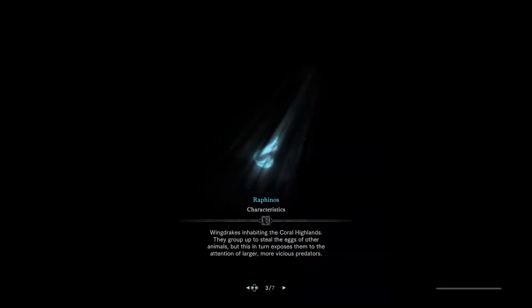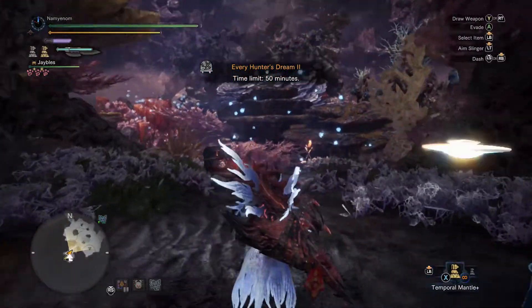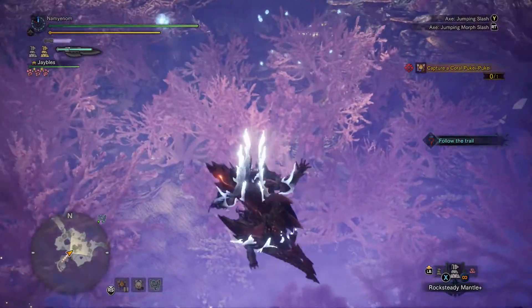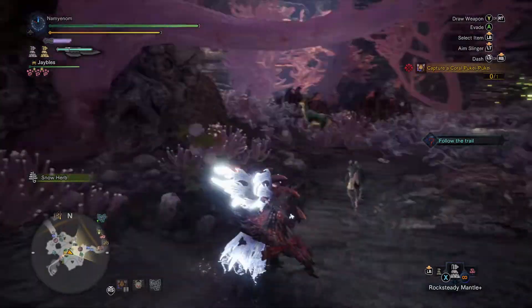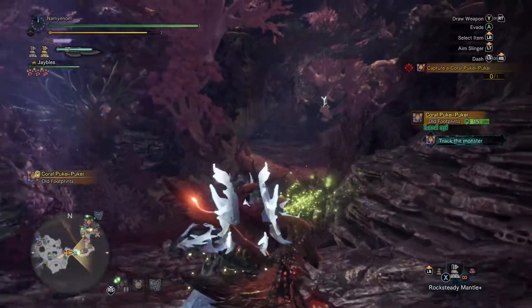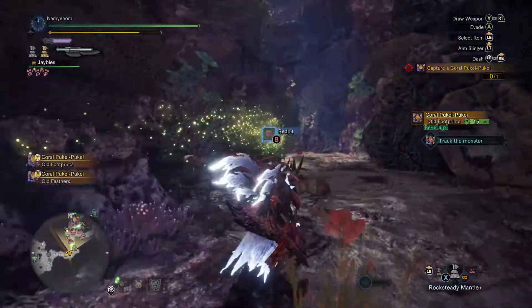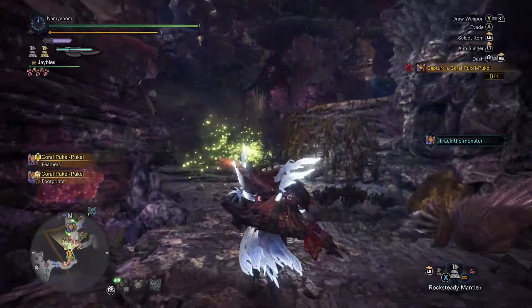Coral Pukei-Pukei is not really a difficult monster to fight. Typically once you get its attack patterns down, it doesn't do anything crazy — no mega moves or anything that could really hurt you too bad as long as you're prepared. I always suggest being blight resistant against this; it just makes it a lot easier. This quest has been available on console since November, but it just came out for PC with the Grand Appreciation Fest, so something new for our PC users.